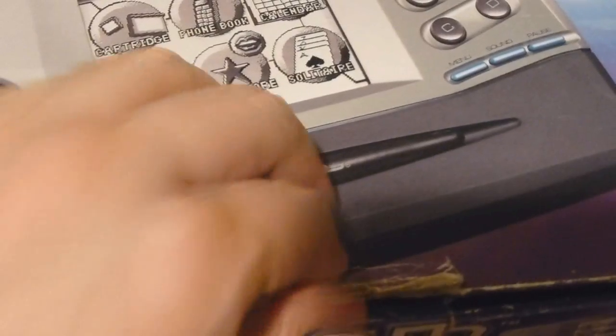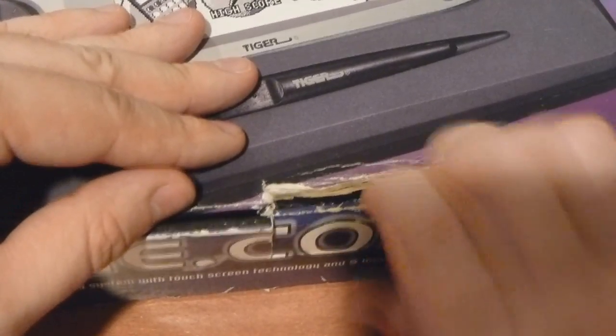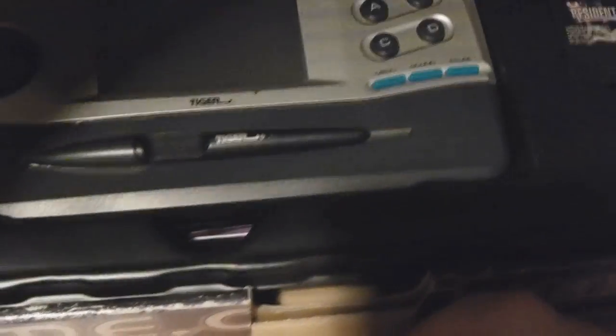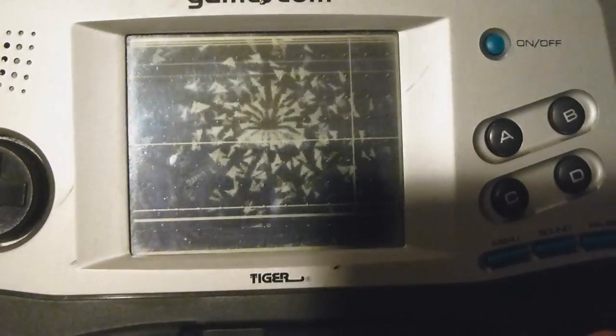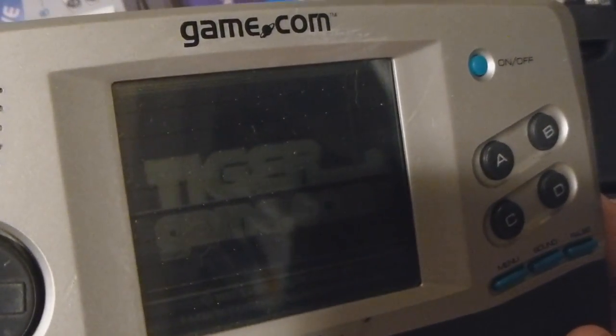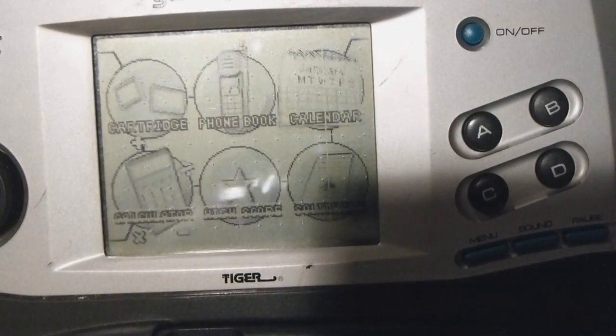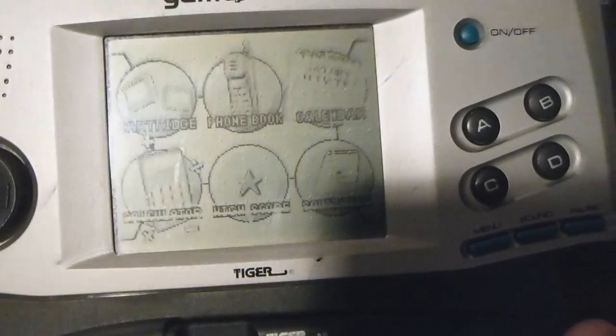Here we are with a Game.com and we're going to be playing some Game.com. I actually bought a replacement Game.com — same box. But with my luck, the first Game.com that I had had some screen issues, and this one right here has some screen issues too. So yeah, kind of wasted my money just a little bit. It looks a little bit better. We're going to be checking out some games here.